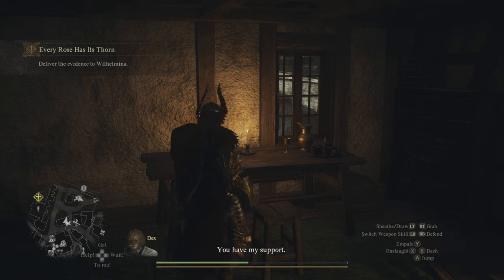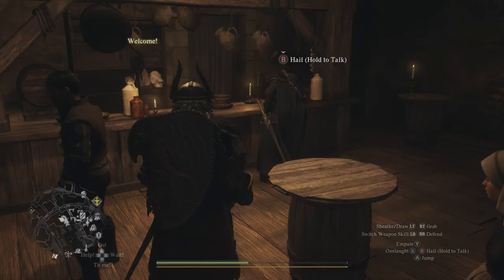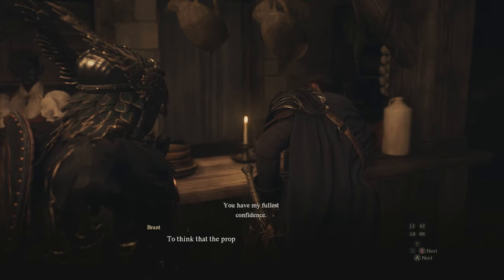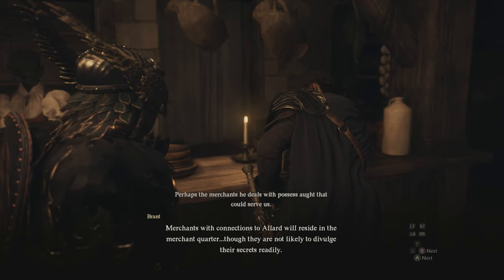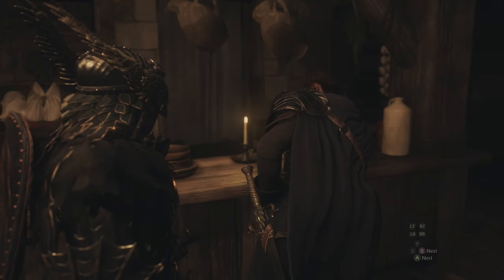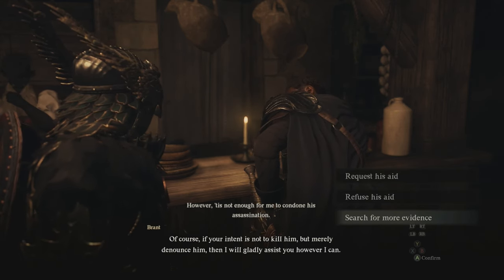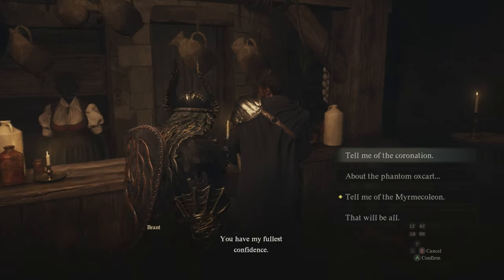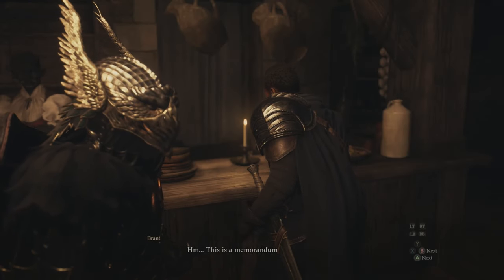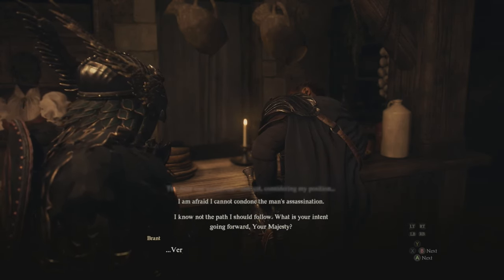Once you have both pieces of evidence, make your way to the Star Drop-In at nighttime. If it's not night, there's a bench inside where you can sit until it's dark. You need to speak with Brant, who's standing over by the bar. Select the option called 'Tell me of the mere Macaulian,' then give him the bribery investigation findings first. After some dialogue he'll give you the option to request his aid or refuse — select 'Search for more evidence,' which lets you then give him the murder report. After he looks it over, select 'I'll have any aid that you can give,' the bottom option, and you'll be able to move on.